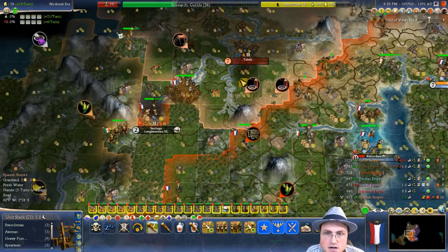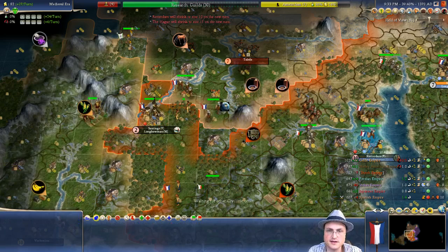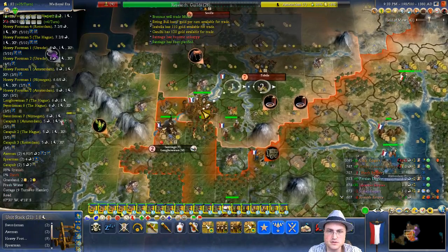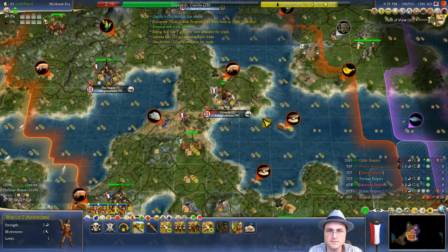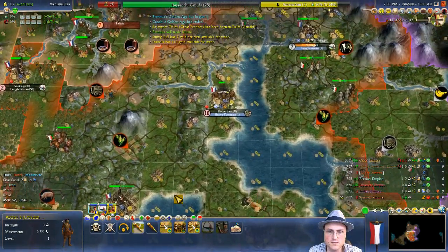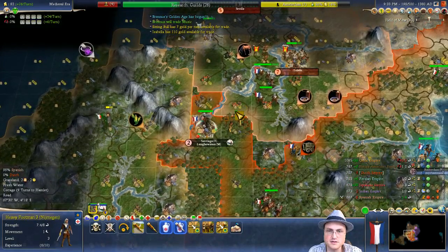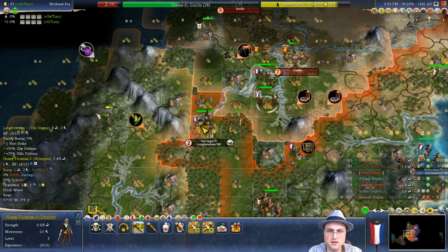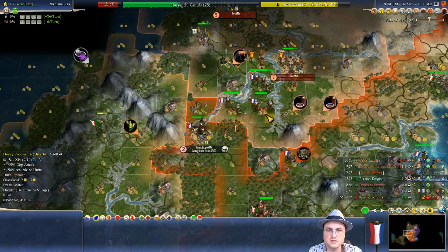Where are we going to attack from? I guess from the south, right here, which is kind of awkward. We've got to take an extra step and we'll be on flatland. Brennus hates you — I'm not all that keen on you anyway, you look kind of shifty. Oh, that was my medic that I left behind — that's not good. You're a really good city raider, but I need a medic with the frontline.